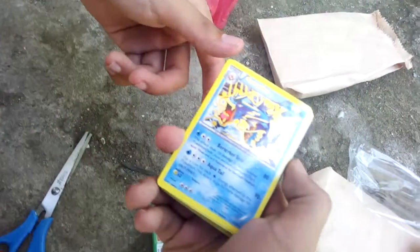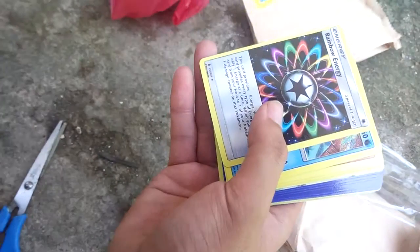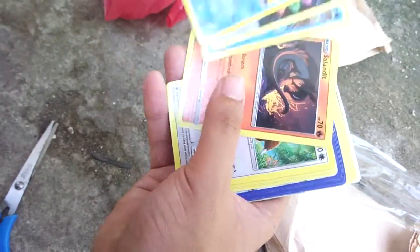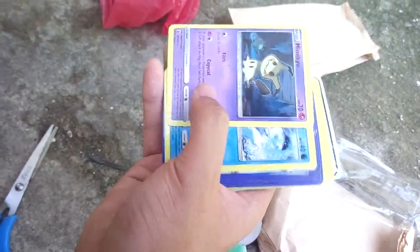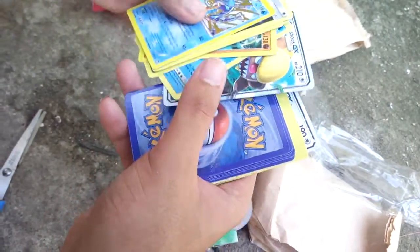Oh look, I got a Gyratus! A Gyratus Rainbow Energy, Snorant, Salandet, Watchog, Wishcast. Oh, a Mimikyu! Yep, a Mimikyu. And we get a Gamchus GX.